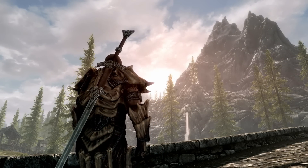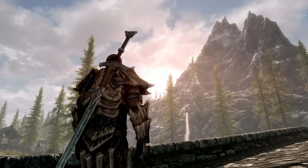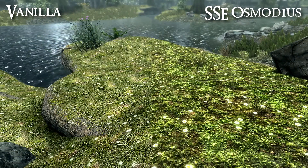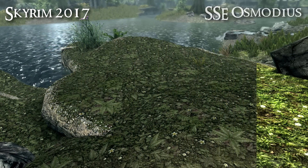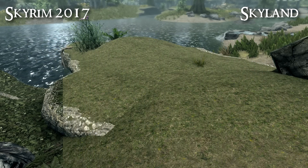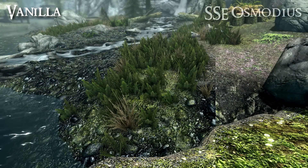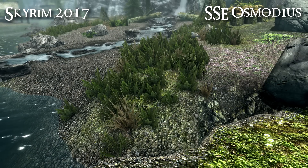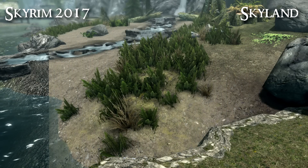I found quite a lot of mods that changed these and I still haven't quite made my mind up as to which I prefer. Ideally I would just find one texture pack that would replace all of the textures in the game and make them look a lot better. There are already some texture packs heading in the right direction — for example SSE Osmodius, Skyrim 2017, and Skyland, the latter of which just changes the landscape textures. But for this video I'm only interested in the mountain textures, and SSE Osmodius doesn't have those yet, though it is apparently going to get them.